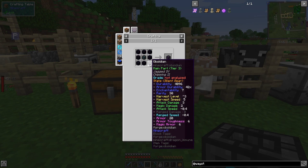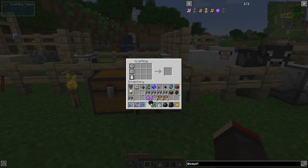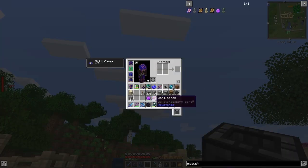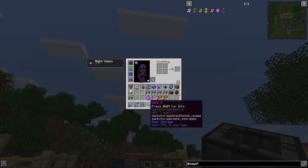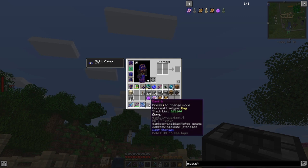Let's look at Dank 6, which uses blocks of obsidian. Press Shift for info — now we've got basically 256k of stuff. It's a huge bag, not a lot of any particular item. You can pick stuff up — at the moment it's set to pickup mode.